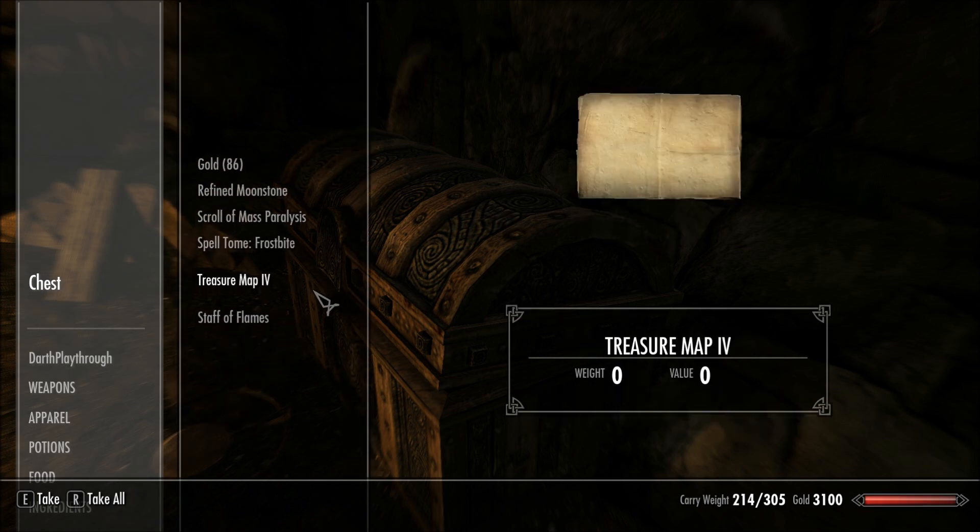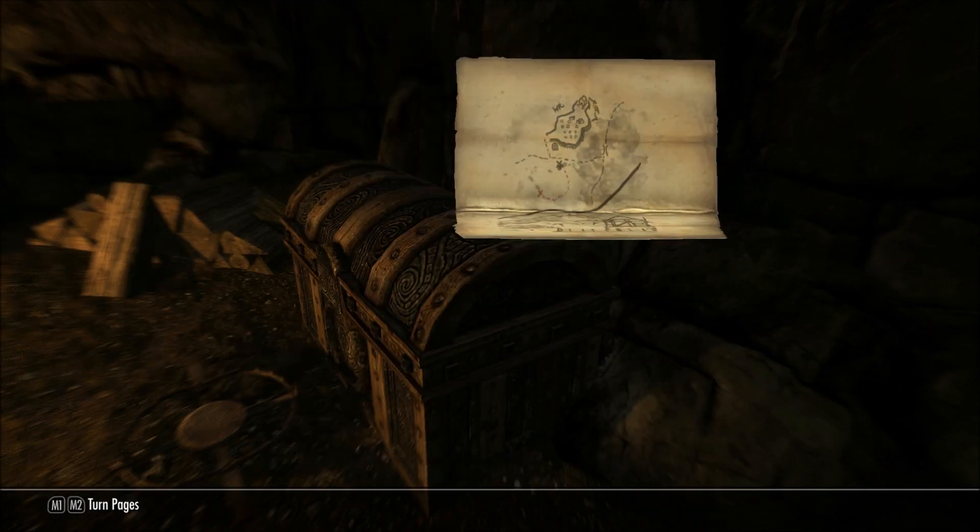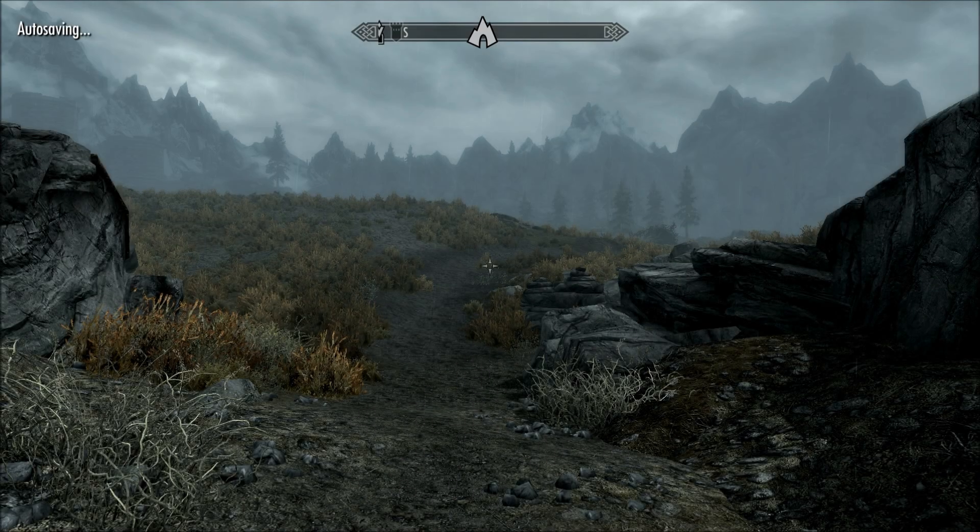If you look at it, it'll show you a picture of a farm with a windmill and a picture of a mountain in the background. On that mountain, there is a small ridge. On that ridge is where the treasure is.